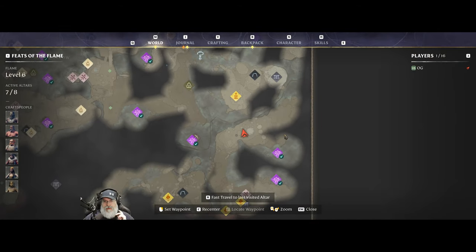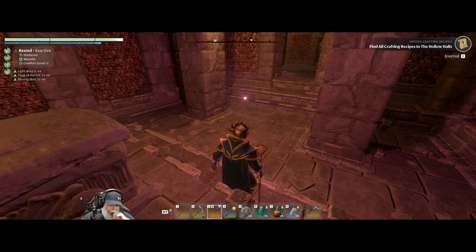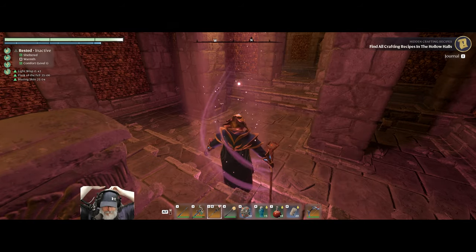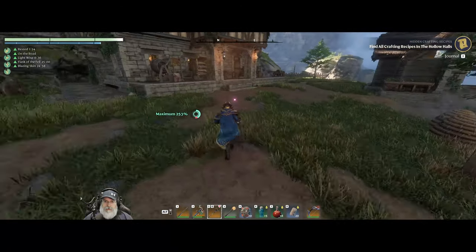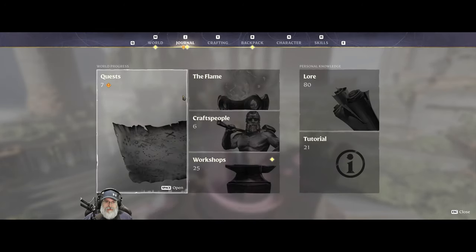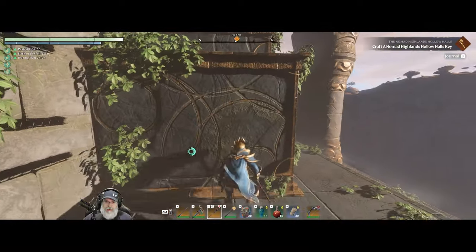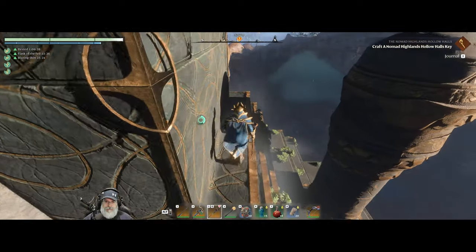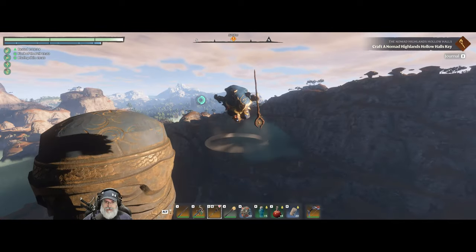And it's not in the shroud, so you can just teleport right out of here, which is nice. Let's go back home, get repaired. Make an altar that we can take with us and set down at the Highlands Hollow Halls, and we'll get stuck in with this.